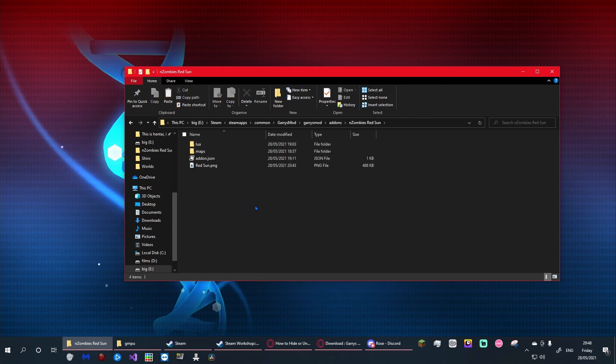Then you'll want to make two folders inside it: one called 'lua' and another one called 'maps'. Make both of these respectively. What goes in the Lua folder will be the config that you're creating.